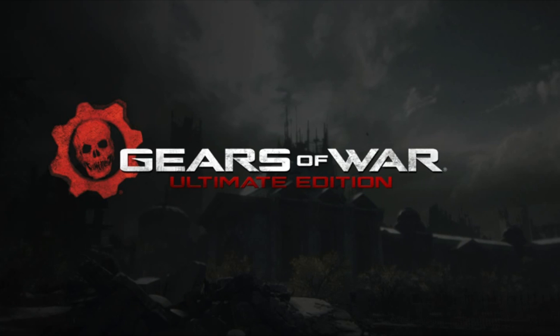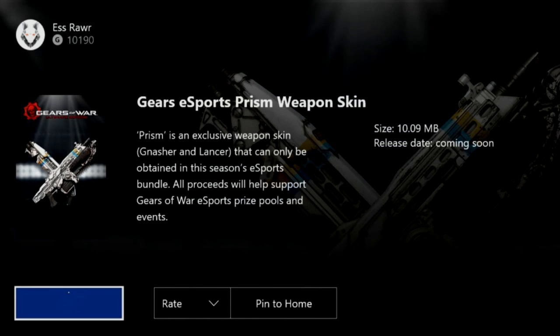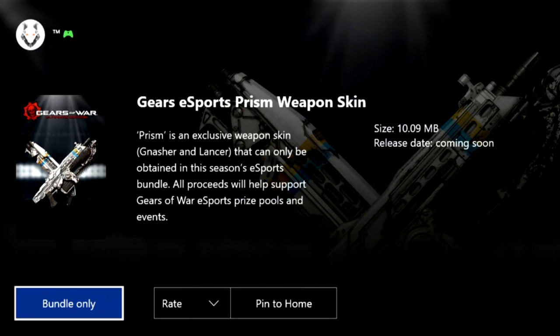It's called the prison weapon skin. If you go to the Xbox store you'll be able to purchase it. It's a really nice chrome silver effect with a yellow and blue stripe around the rim.